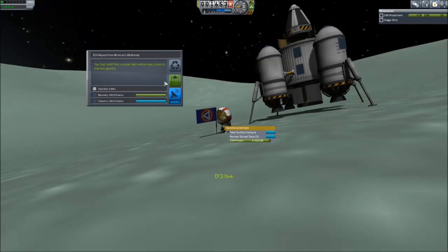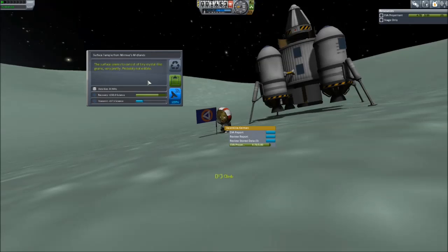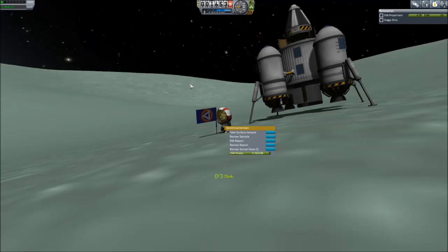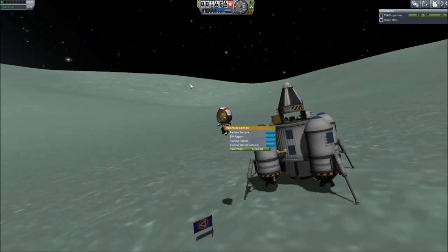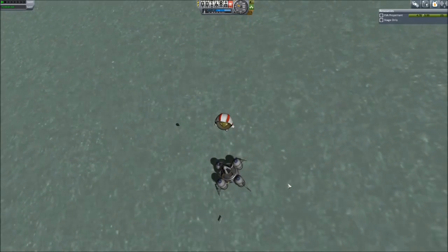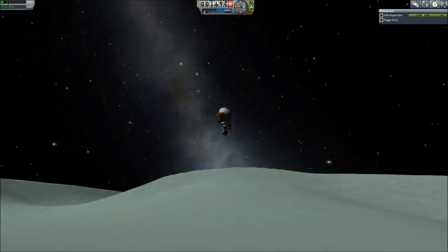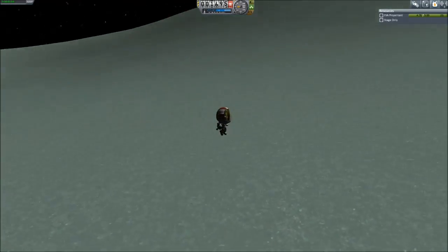Here's the EVA report from the ground. You feel like a superhero when you jump in the air — that's true. Take a surface sample, and it consists of crystallite grains. Very pretty. Probably not edible. 150 science. Jump! Whoa! That's just one jump from the Midlands — this is how high up we are.